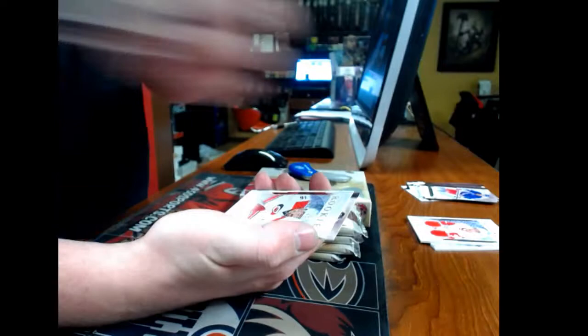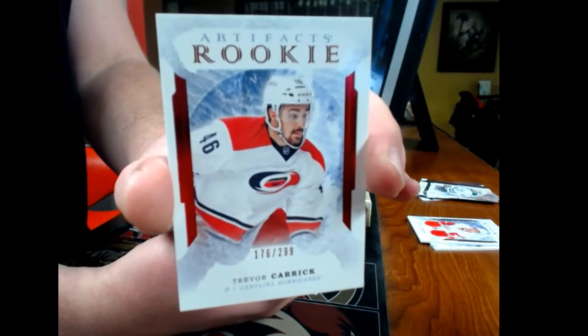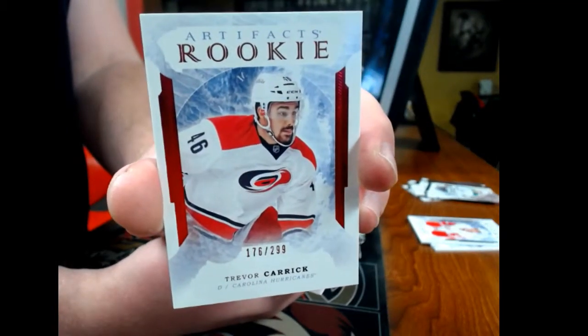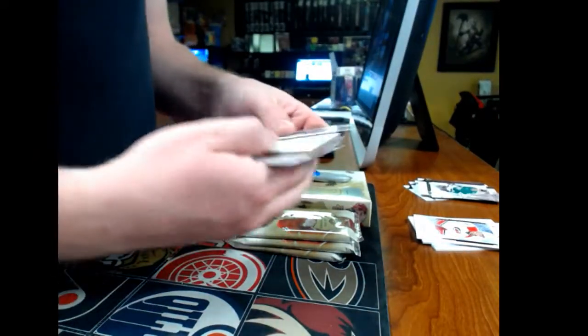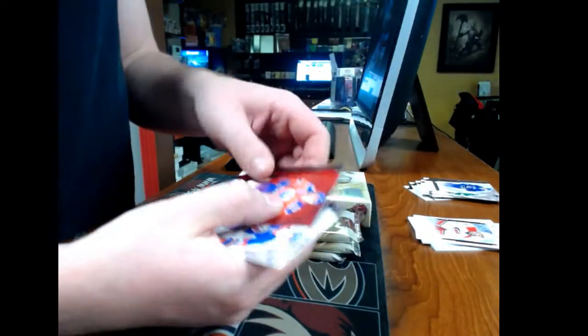We have a rookie, number 3/299, for the Carolina Hurricanes — Trevor Carrot.